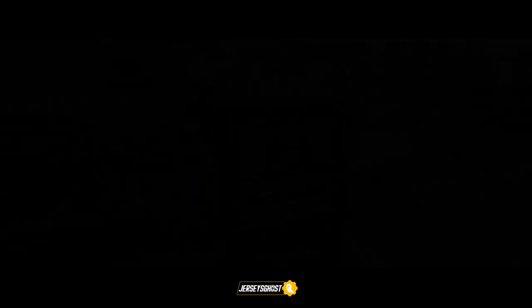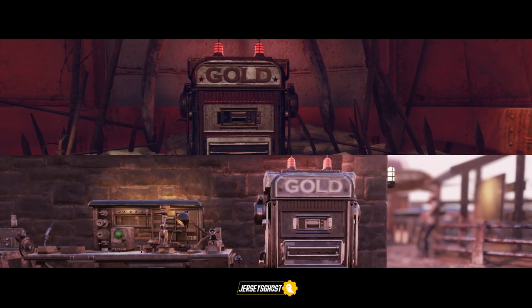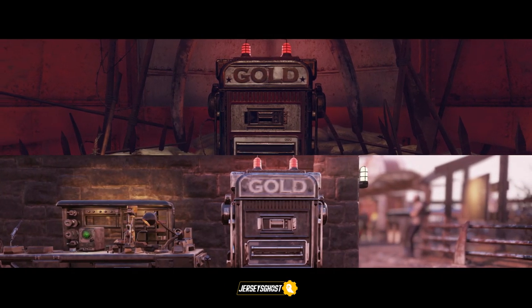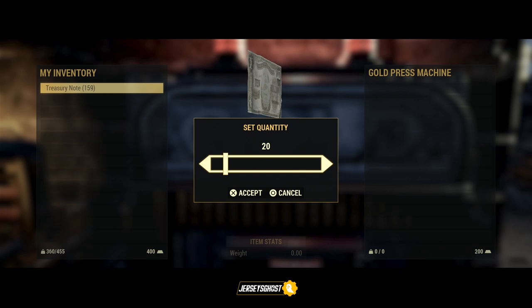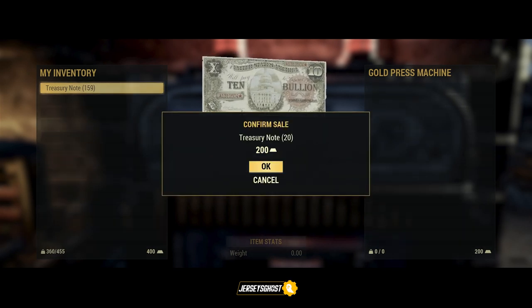Keep in mind, all machines share the same amount of gold, so visiting them both won't do anything. The machines can provide you a max of 200 gold once a day, so that's essentially only 20 treasury notes you'll need to turn in to get that limit of 200 a day.